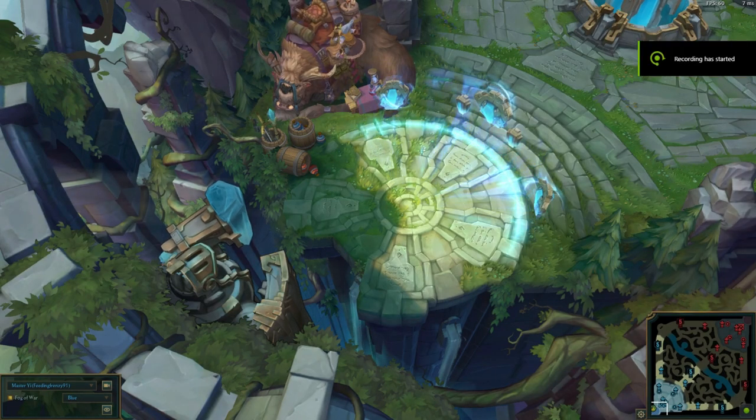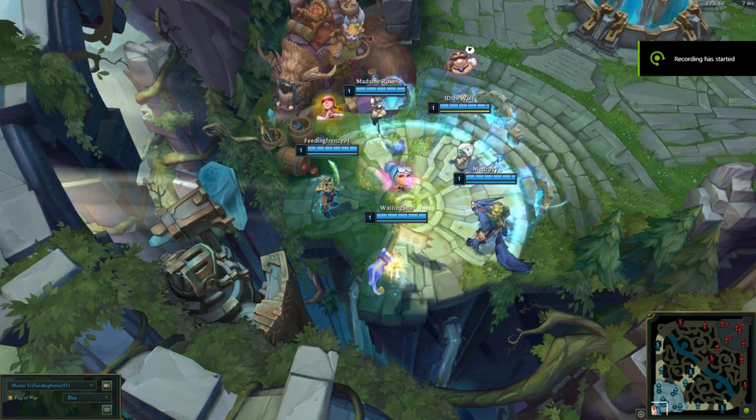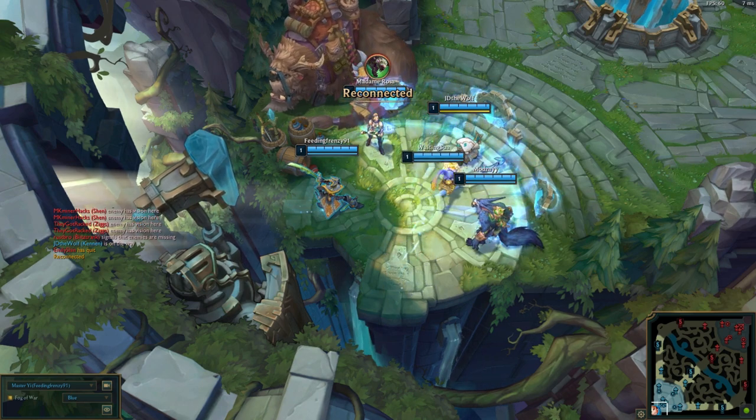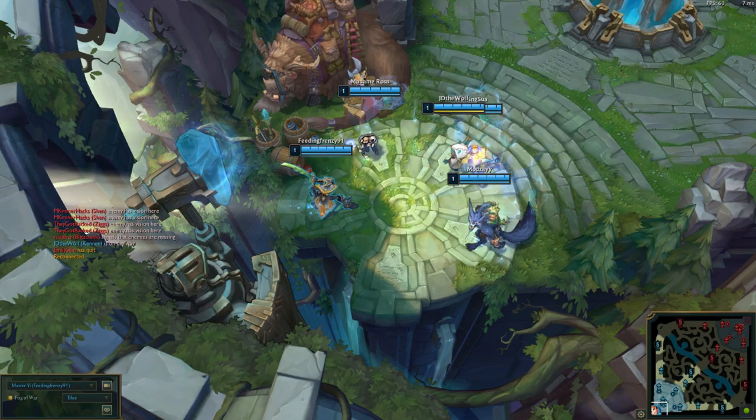Hey guys, this is Feeding Frenzy 91, and this should be a new series called 'How to Play Off Meta.' We're going to start with Yee ADC. Now Yee is usually looked on as a jungle. You can mess around with these in different ways, but there are a few pieces of advice I'd give about playing Yee ADC.